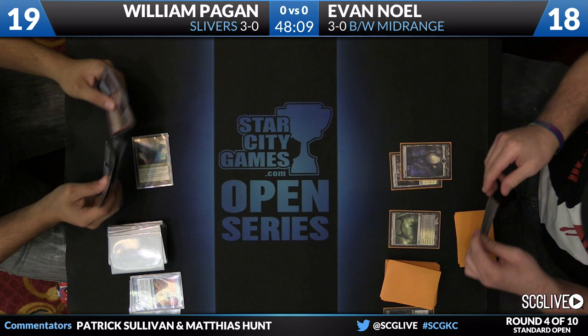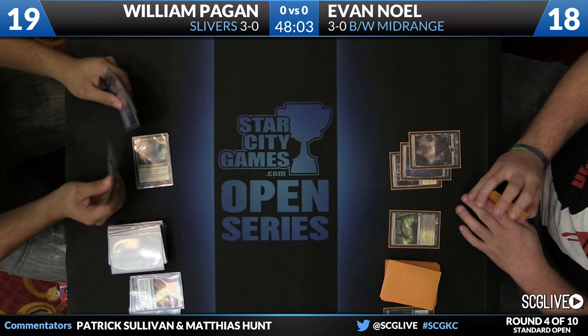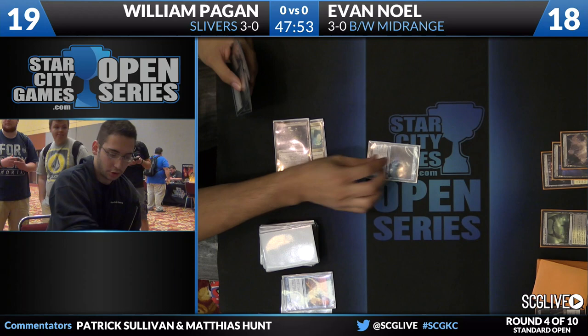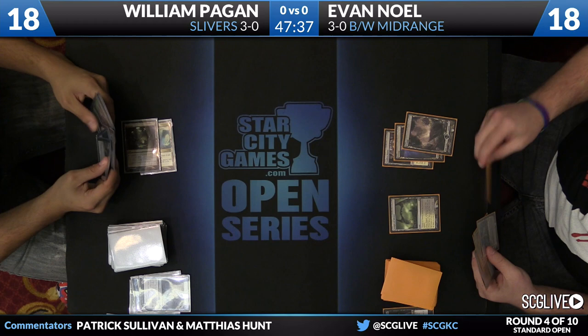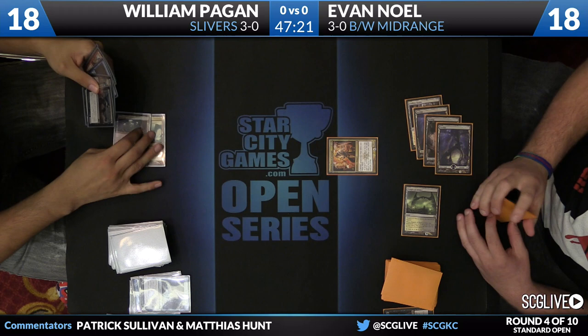Noelle is going to Hero's Downfall it. This actually seems like it could be a pretty decent matchup for the Slivers player, albeit that he doesn't have any lands. It's hard to read too much into what's happening right now because William's just not casting things. Mutavault down — now the Slivers will get to start hitting the battlefield. Evan Noelle gets to fifth land, and it looks like he has Blood Baron and Obzidat in his hand along with Elspeth, so he may just be able to clean up this board.